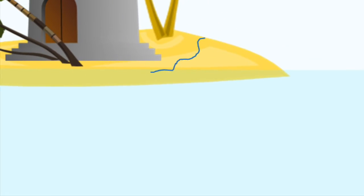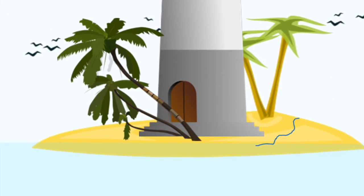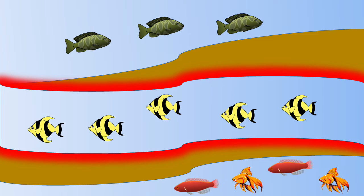Now that we're closer, I see some inlet streams! Help me out, Buccaneers! Which island stream has five fish? Great job! The stream with all yellow fish has five!